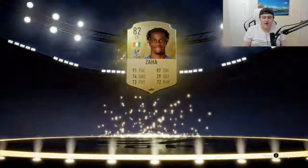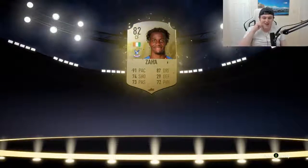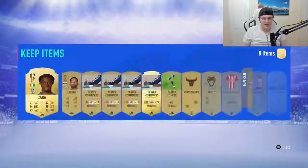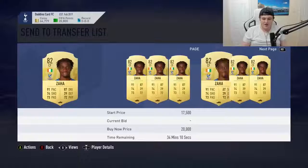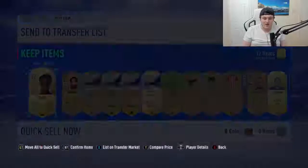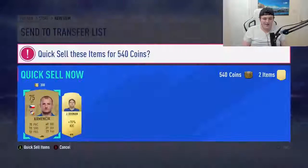Yo, that is a great card — holy crap! He's packed Wilfrid Zaha. Let's go! This guy is going to be going for so much. What an insane card — five-star skills. Very excited about that. How much is he going for currently? Only under 12k. I'm going to invest in this guy because he's going to go for so much. Let's freaking go.